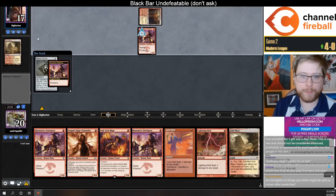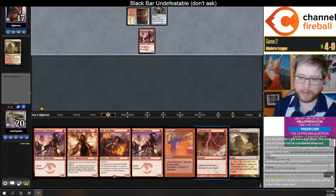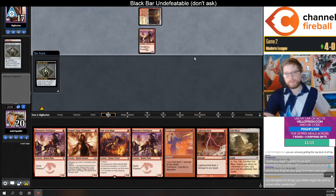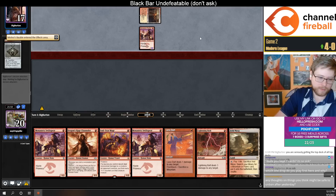The fact that my opponent has to fetch and shock here and I just get to play basic mountains — I do think that's a pretty nice advantage in this matchup, although maybe my opponent has some anti-red sideboard cards.